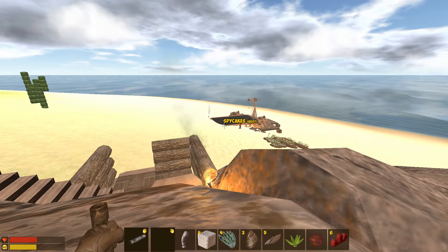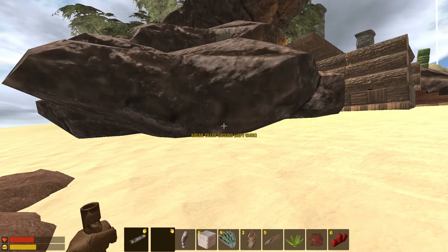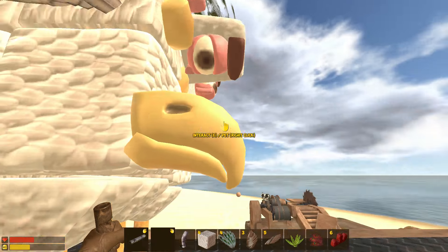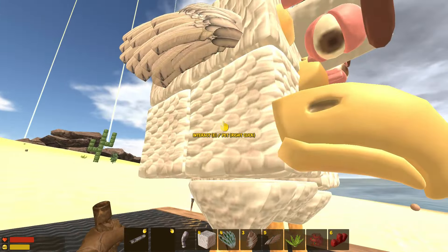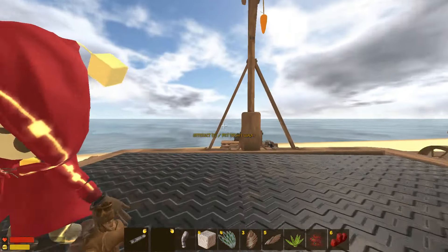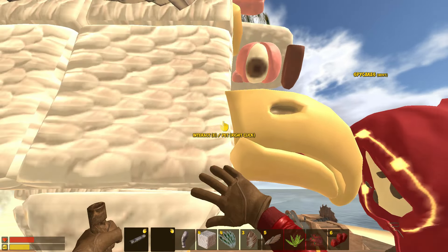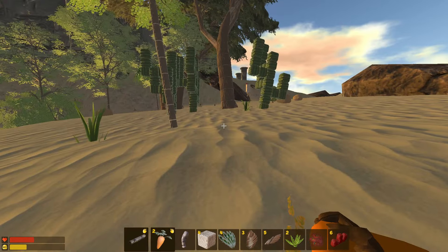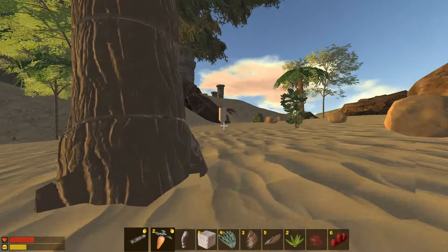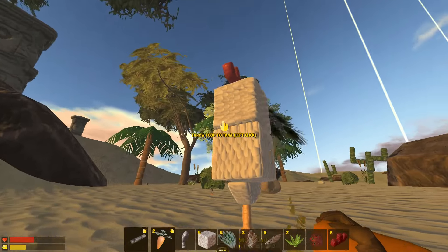I can hear you chewing on it from over here - a lot of big bites! Should we get him to do some work? Tell him he's a good boy first. You're a good boy - the best chicken! He's ready for work now. I found someone over here - is this little dude... who is this? No, it's a wild creature.